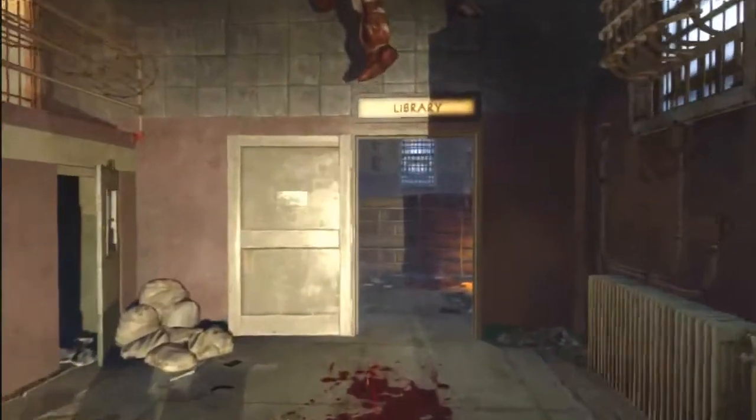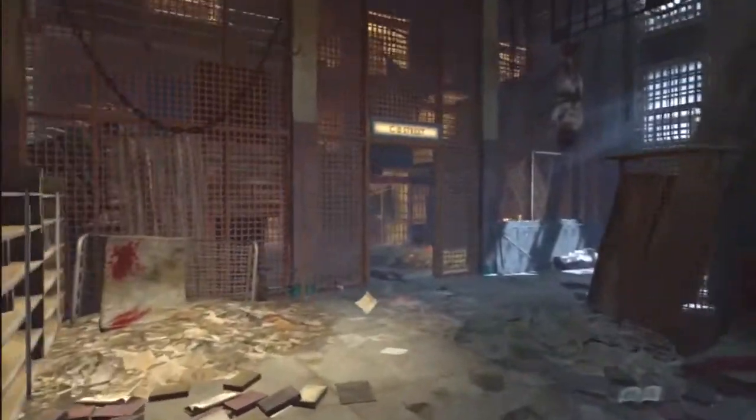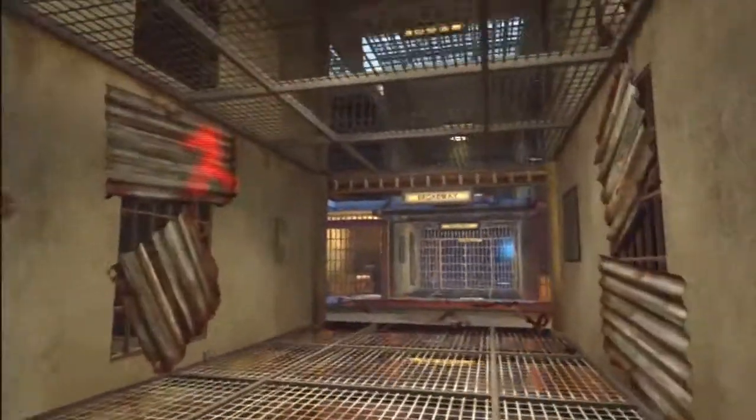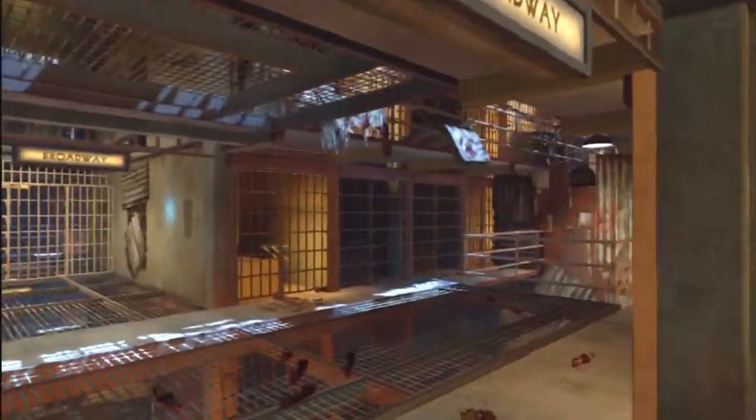Let's talk about the dog locations. From spawn, you're going to want to go over to the library, then go to CD Street. Once you go up the ramp, just hook a right, and right there should be the first dog.